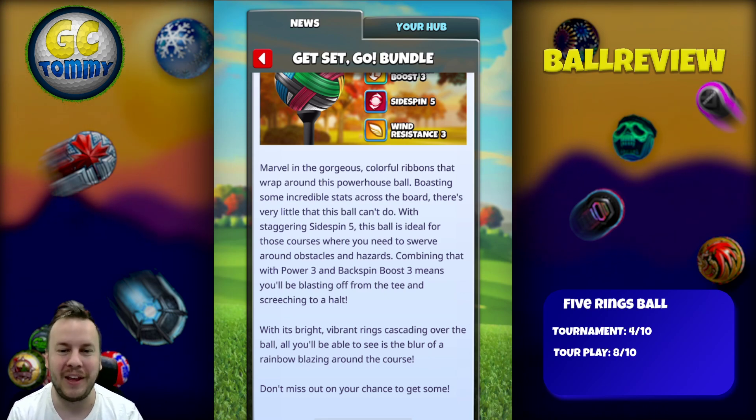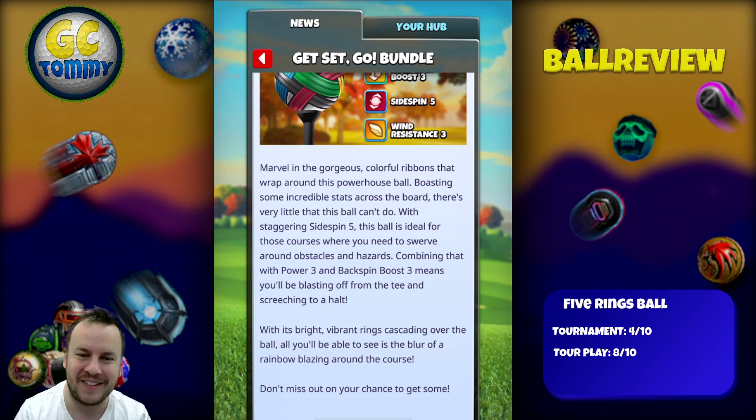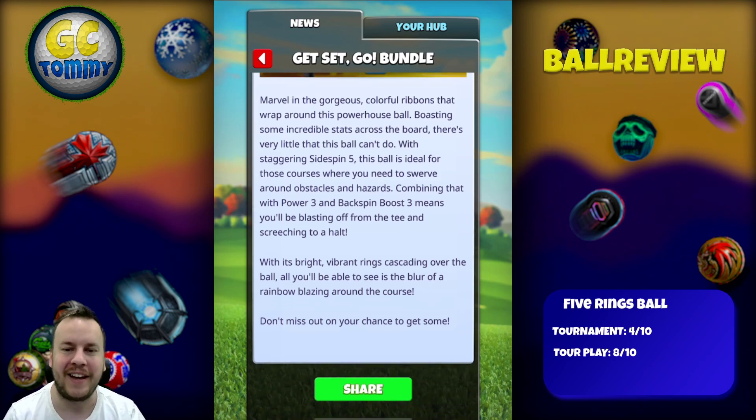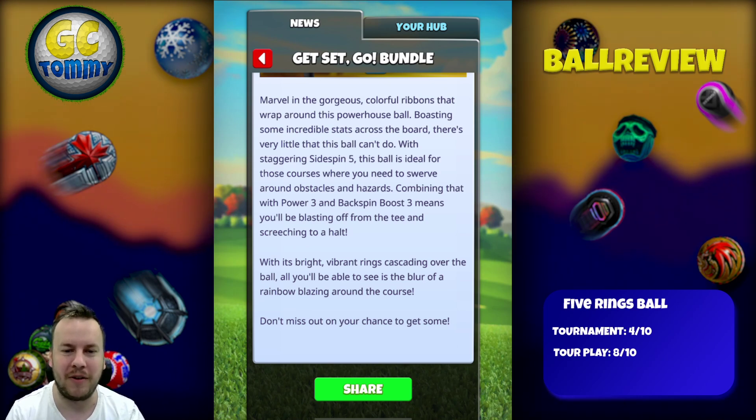Combining that with power three and backspin boost three means you will be blasting off from the tee and stretching to a halt. With its bright vibrant rings cascading over the ball, all you will be able to see is the blur of a rainbow blazing around the course. Don't miss out on your chance to get some.